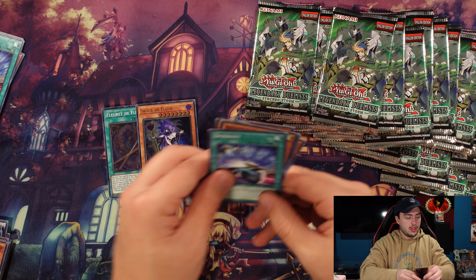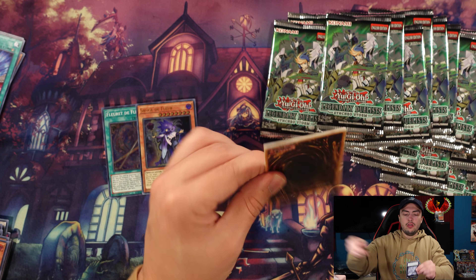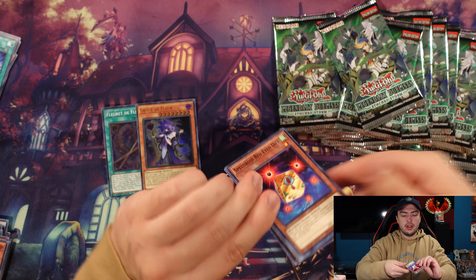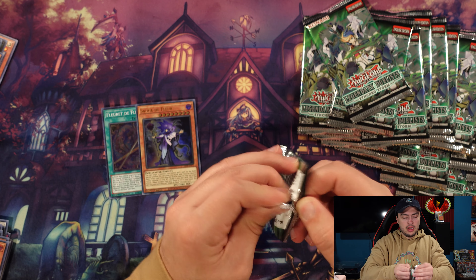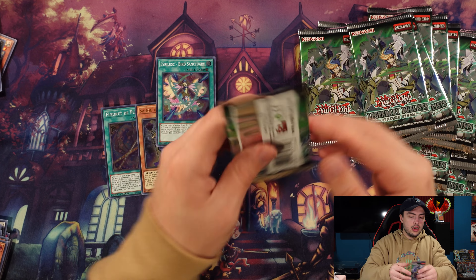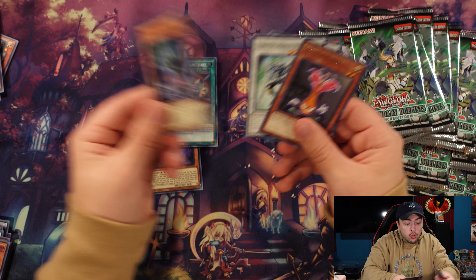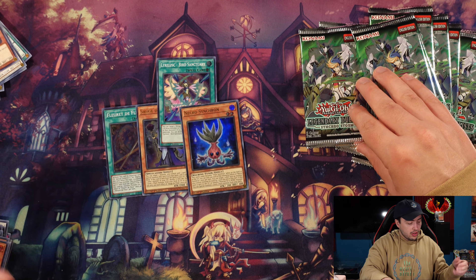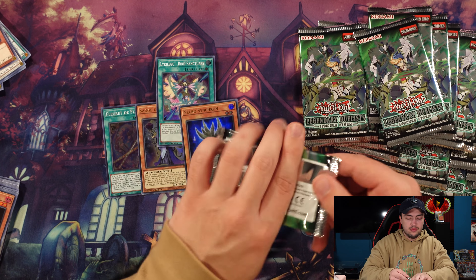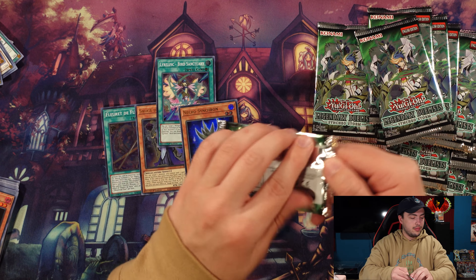I'll always have a hatred for Sage de Fleur now — it's just going to be embedded inside me from now on. Let's hope the rest of our ultra rares include two Corkshooters — I won't complain about duplicates in that sense. Nothing in that pack. Last pack for the box — and nothing. Alright, so we got six ultra rares in that box: two Bird Calls, a Crystal Clear, and then Necro Synchron and Sage de Fleur again. I can't count — six ultras in that box. I think we only got five in the first one. I think four is the low end for ultra rares.